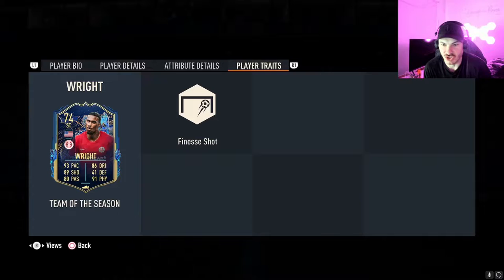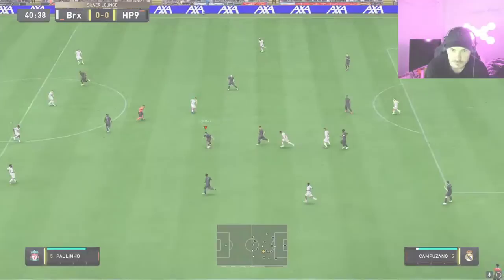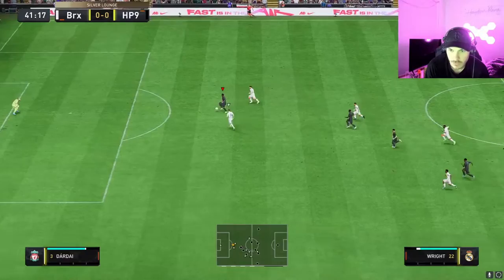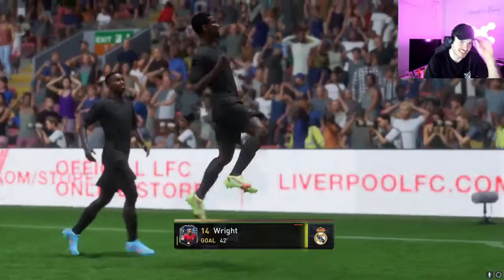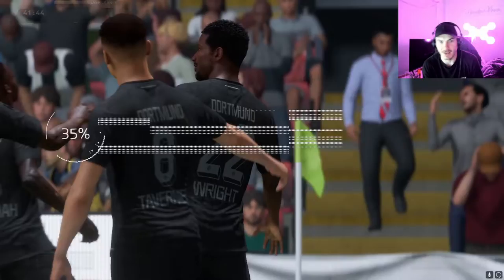Strength 99 and stamina 95 - this card looks like it's going to be fun to use. He's got the finesse shot trait so we'll do some finesse shots with him outside the box. Let's get into the gameplay. I'm going to play a few silver lounge games with him just to test him out, then try some Foot Champs qualification games. He's a Team of the Season card so he should do alright.